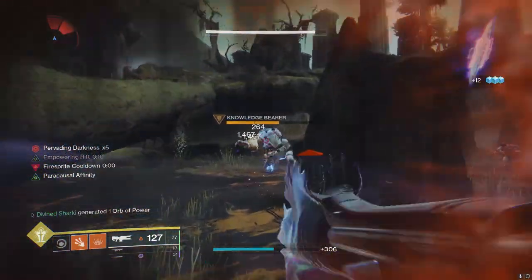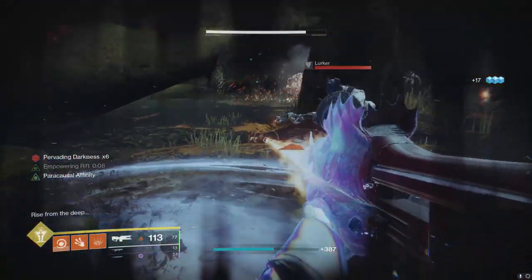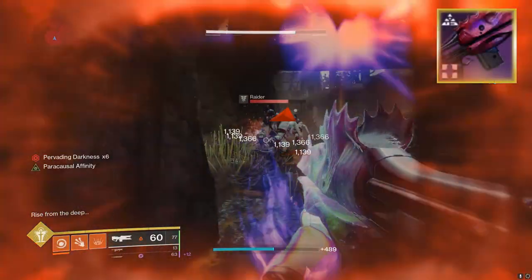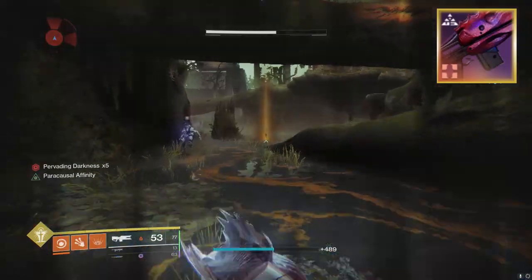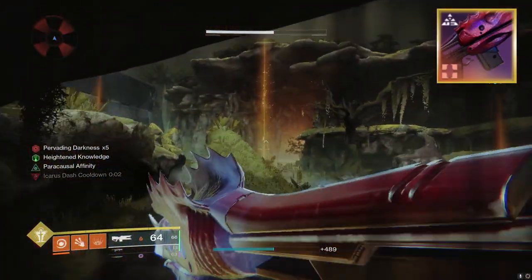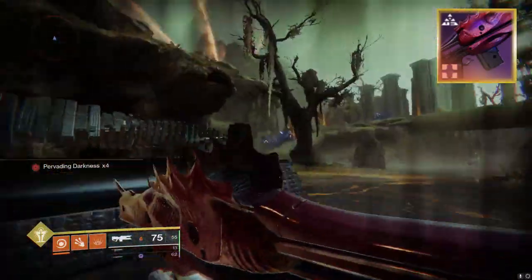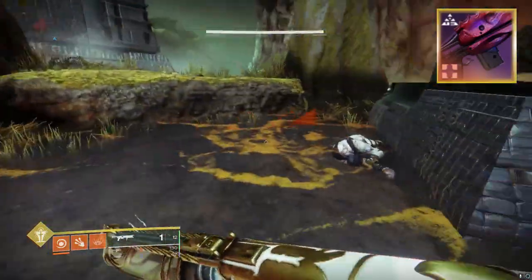Okay everybody, finally got all five red border Acasias this week so I was able to go ahead and craft my god roll. God damn, it took longer than I would want to, but hey, finally got it. Low-key, out of all the new raid weapons, this trace rifle is probably my favorite. Trace rifles have definitely been growing on me for a minute now, and this one just comes with so many good perks.